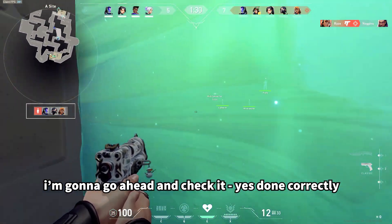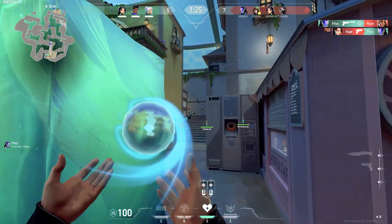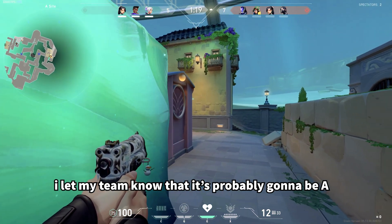I make sure that the wall is there, then I go ahead and heal this KO. However, he dies from art. So I hide behind my wall and let my team know that it's probably going to be A, so get over here.